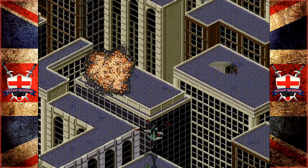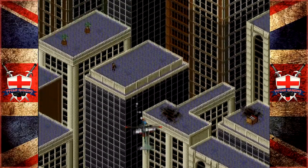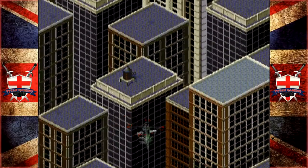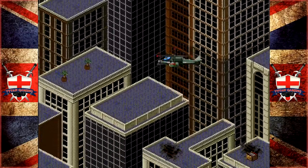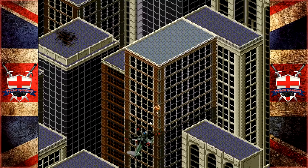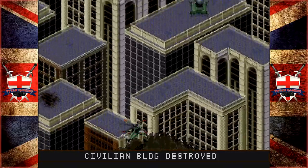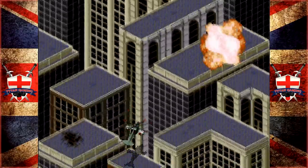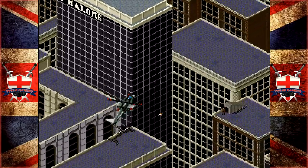Now there are troops and enemies out the ass on this mission, but that's fine because we're equipped to deal with these guys. Strafing is your friend here - I can't believe I forgot that we could even strafe. You need to be a little bit careful though, because as you can see some buildings you can crash into. It's not always clear what we can destroy and what we can't, or what we can fly over.